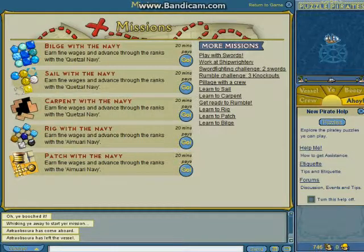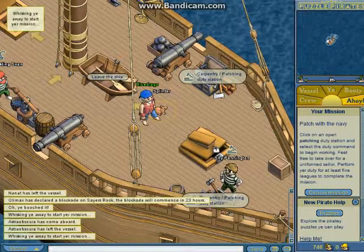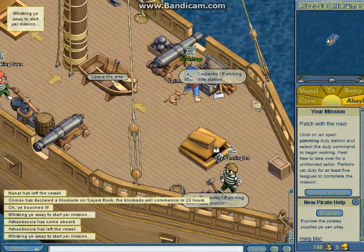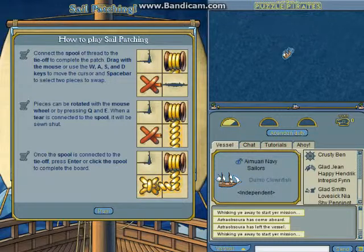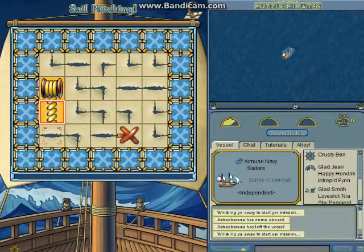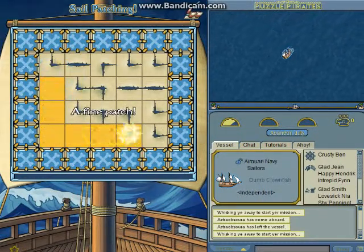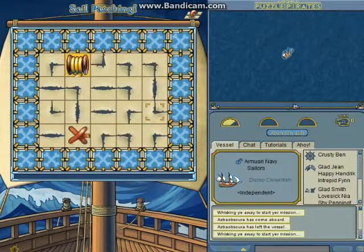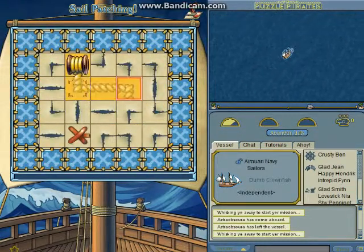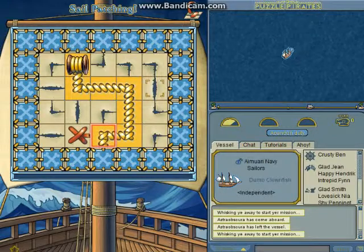Back to the deck, cancel the mission. There's a patch with the Navy — this is a repair work thing — so need to head to the carpentry station. I've apparently never done this before, but I know I have. It's pretty much switch the stuff, press the source, and you create a patch.